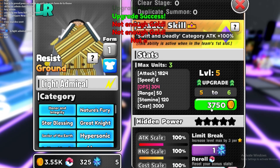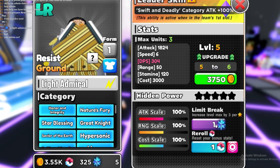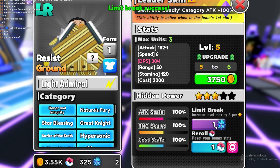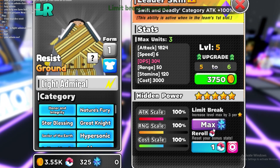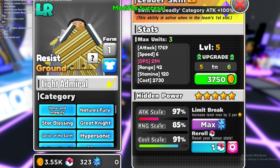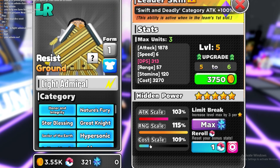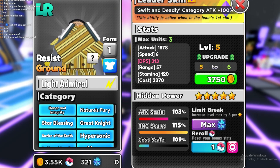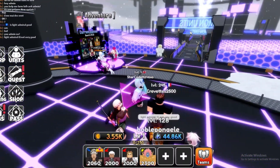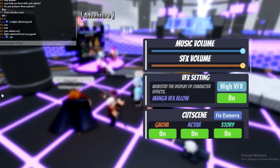I do have him, so let's go ahead and make him really OP. Let's fully upgrade this. I don't have enough gold — I'm broke. Anyway, limit break — there we go. Let's fully upgrade the limit break, hidden power five star. Let's re-roll to get something decent. It says cost low, attack high — that's perfect.